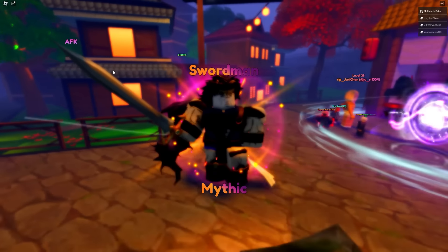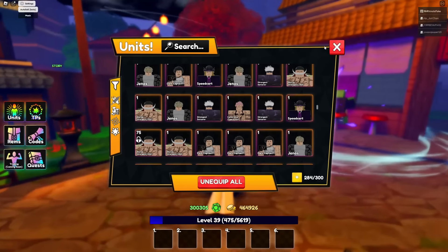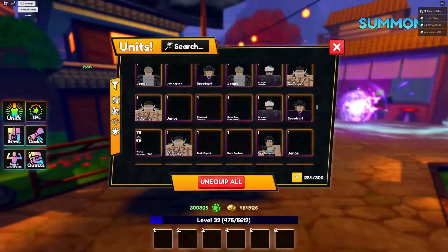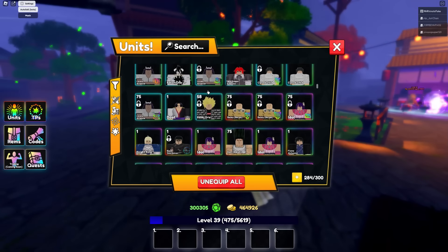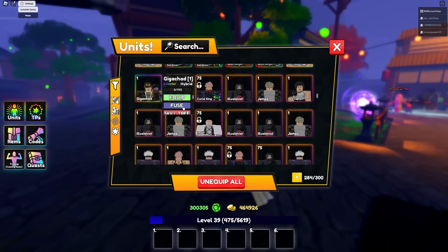We got Jotaro from the banner — that is actually pretty pog. I believe Jotaro actually has a brand new evolution in this update as well, which is a pretty nice Giga Chad.